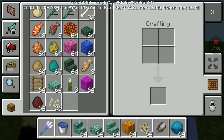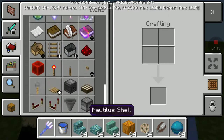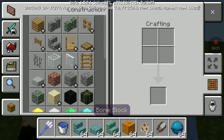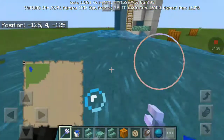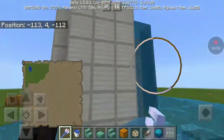We're going to do a lot of beacons, a sea pickle, or something different. The coral blocks are changed. That's pretty much it.